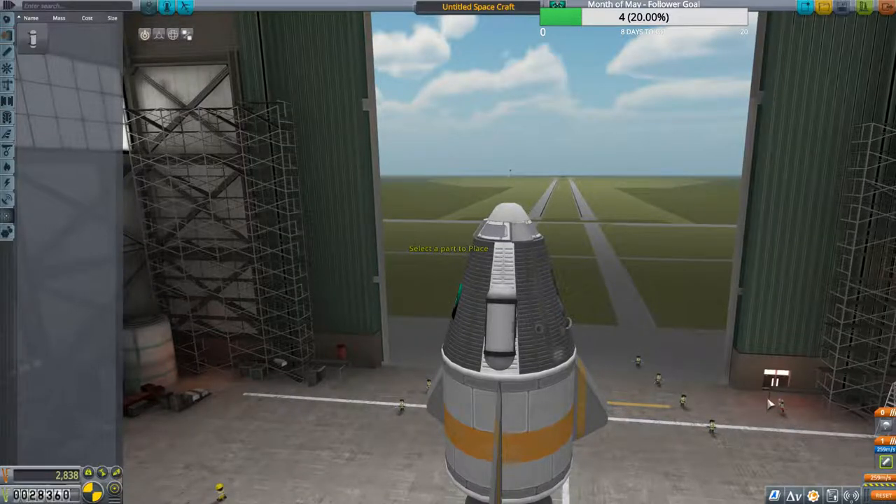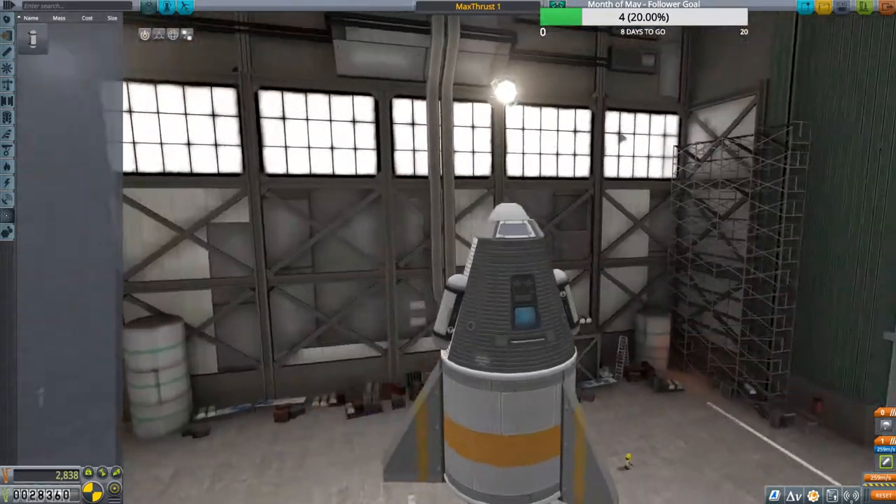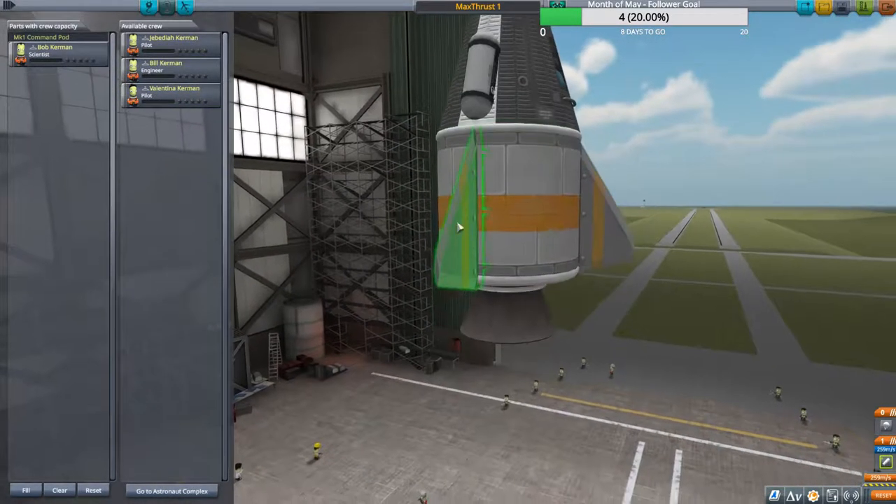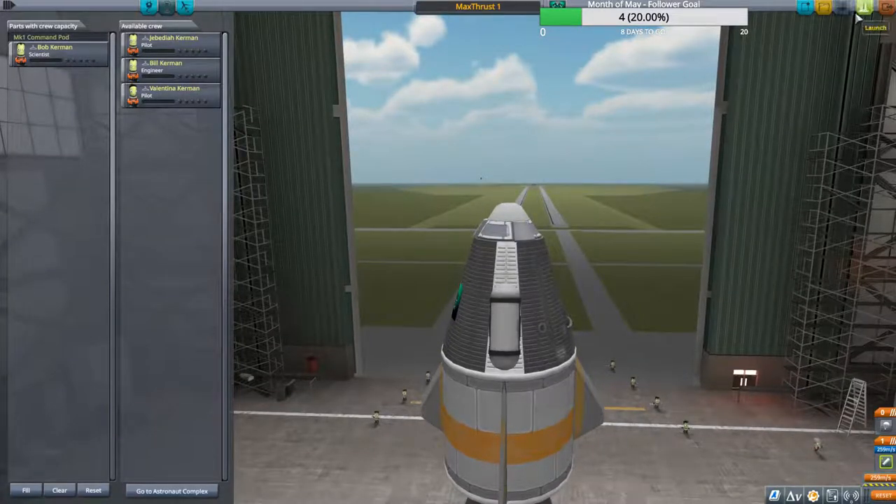The only thing we've got to do next is make sure our staging is proper. You do not want your parachute and your engine going off at the same time — you want your engine to go first, then stage your parachute. Let's give this a name: Max Thrust One. We'll save it. The other thing I like to personally do is take the pilot out and put a scientist in — I'll show you why when we get to the launch pad.